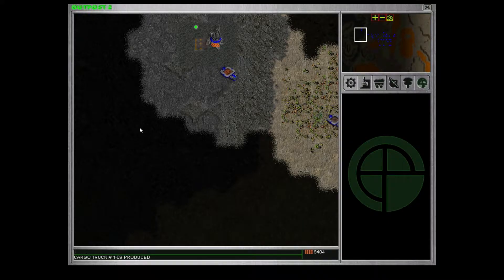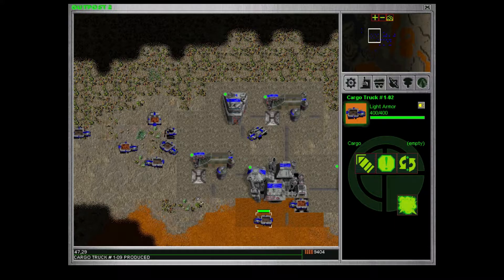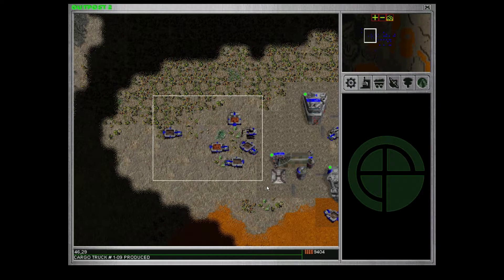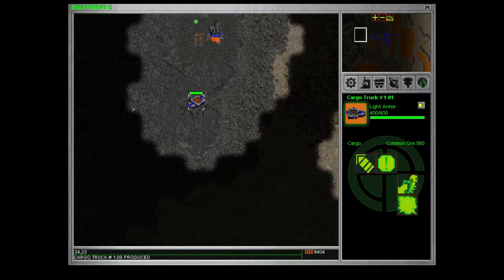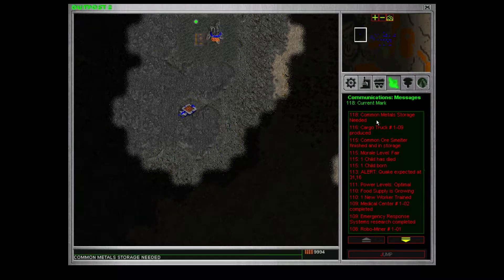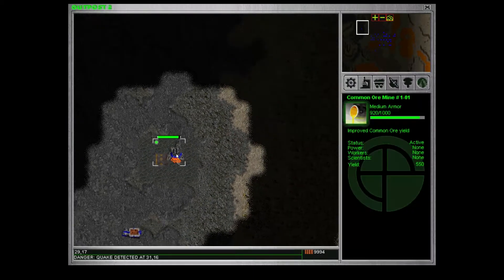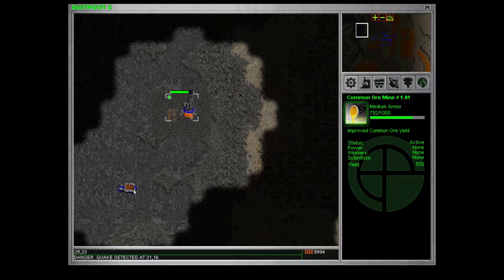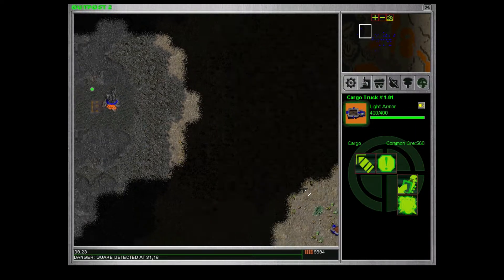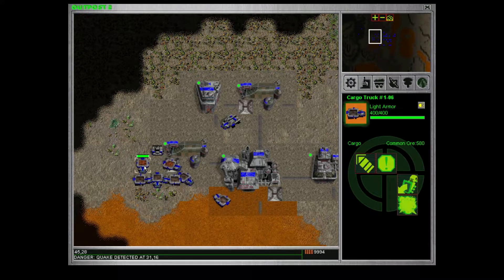Alert — seismic event imminent. And now we have a warning. Imminent. Basically we need to tell all the trucks to stop — get the hell out of there. All the vehicles, get the hell out of there. Common metal storage needed. Warning — seismic event detected. Now there's an earthquake. As you can see all the vehicles — okay. It was significantly less than I feared, but still bad enough.